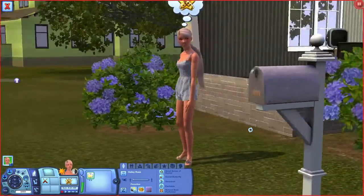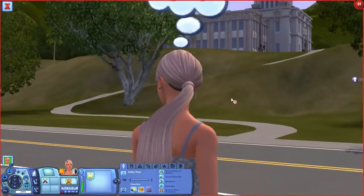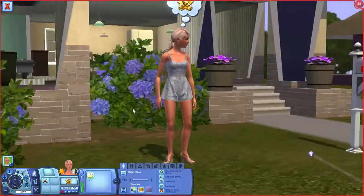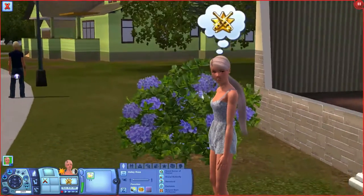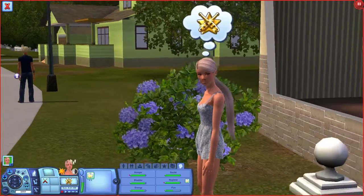We're surrounded by mountains and tacky wallpaper. I'll introduce you guys to our founder — her name is Haley Rosa. She doesn't have parents; she's an orphan.